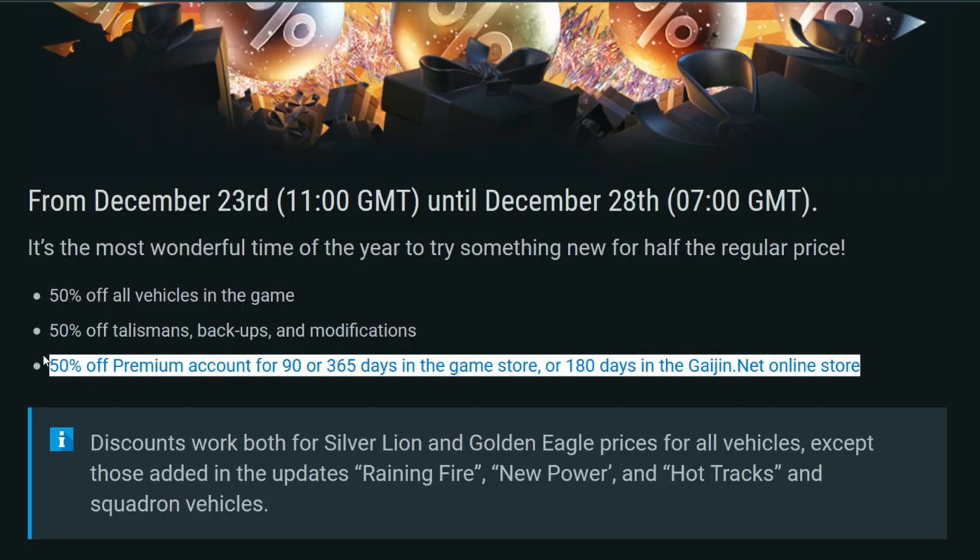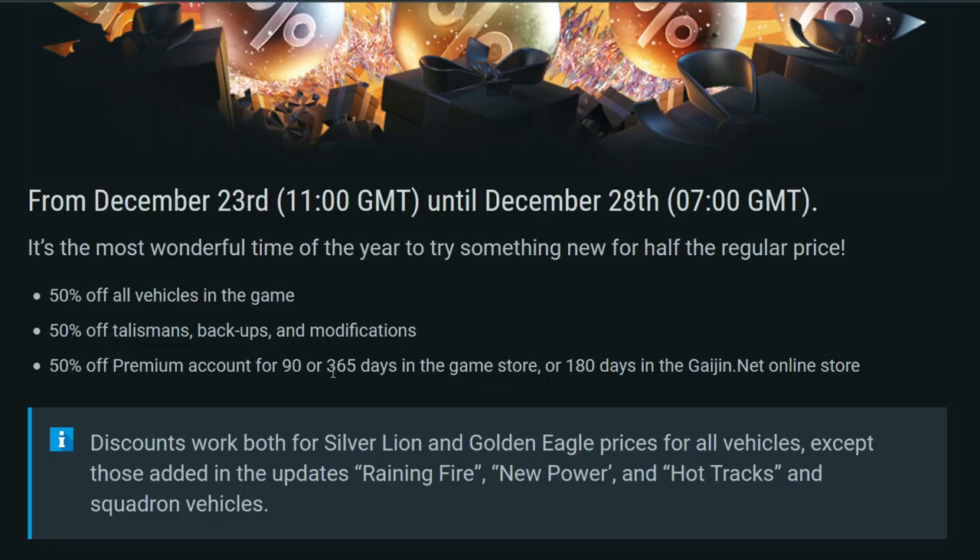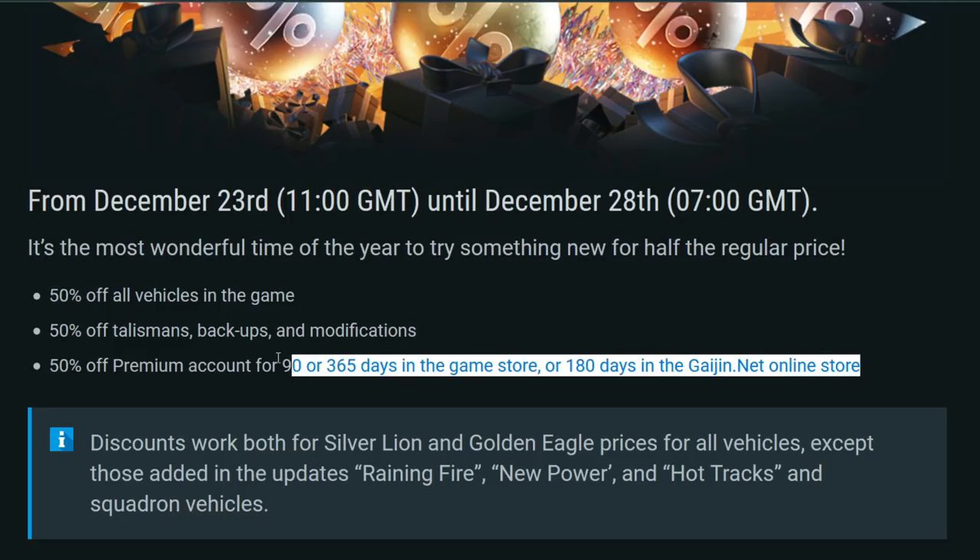As I've said many times, your best bang for your buck is picking up premium time at 50% off. The 365-day premium only costs around $35 — basically two or three McDonald's meals — for a whole year of premium. Premium doubles the amount of research you get in every battle, and roughly two-and-a-half times the Silver Lions you earn from battles.